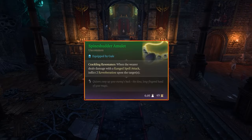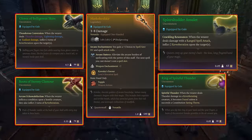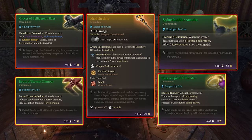The Spine Shedder Amulet is perhaps the most elusive item in Baldur's Gate 3, and potentially the most sought after by those aiming to create the perfect Reverberation Spellcaster build.